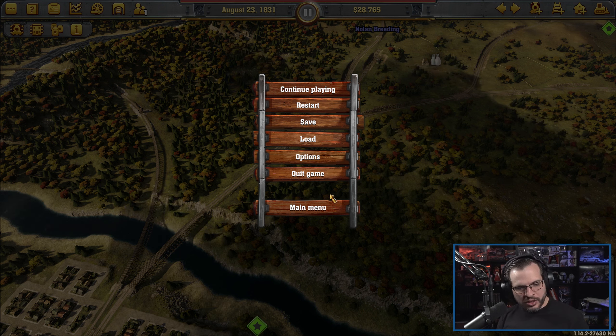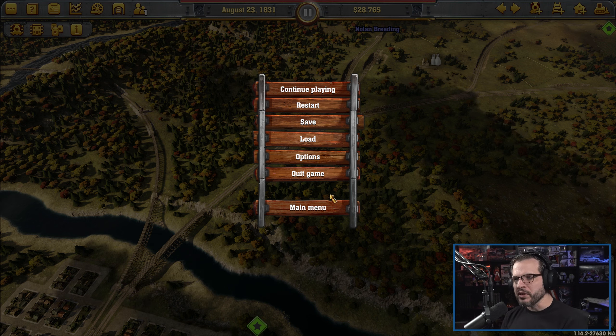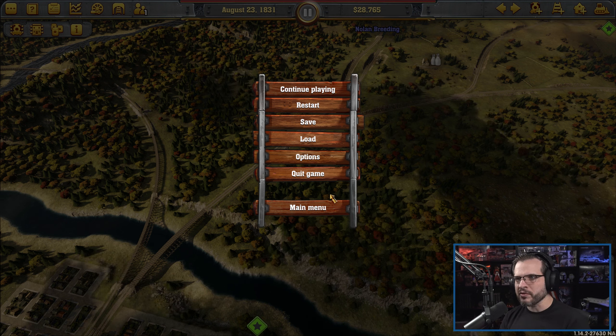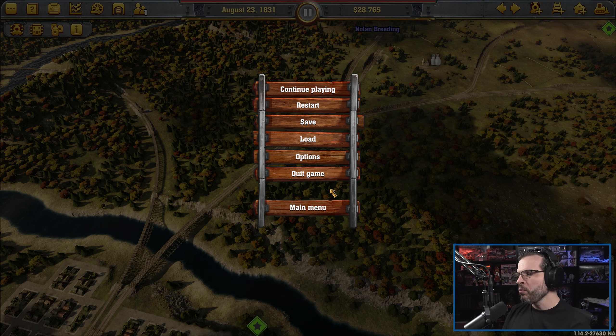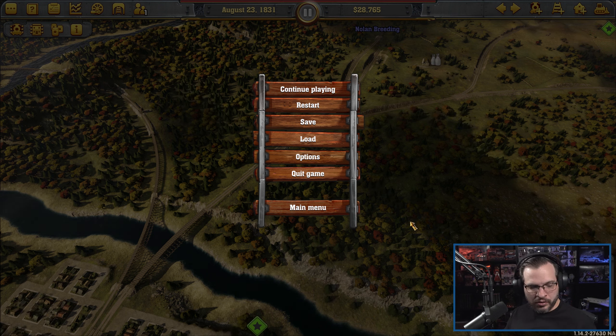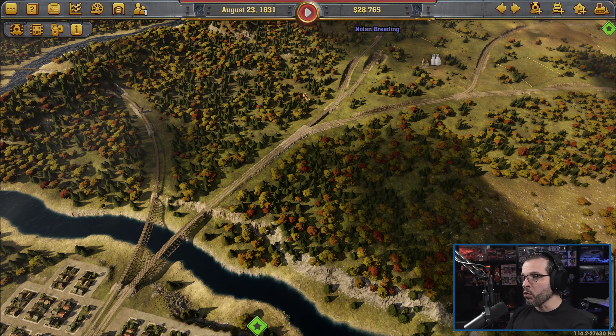We were playing Railroad Corporation not that long ago. Railroad Corporation 2 is coming out someday. Railway Empire 2 is already out, and I've actually been watching a few videos of people playing it. There are definitely some cool differences between that game and this version, but I think we're going to play through this version for a little bit, and then maybe try out Railway Empire 2 eventually. I have done a little bit more research and I think I have a better understanding of how to set up the switches and train lines.